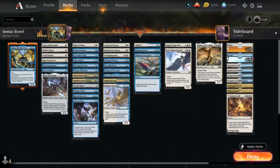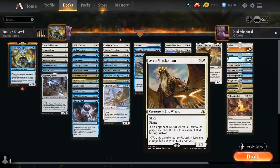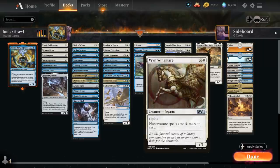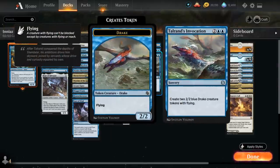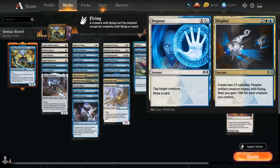At first I had more Hatebear-style creatures in the deck, like Hushbringer at two mana, and Aven Mindcensor and Vryn Wingmare at three, but there were a few non-bos in the deck — we had creatures with ETB effects for Hushbringer, and cards like Depose/Deploy and Tolarian Invocation which were non-bos with Vryn Wingmare. At four mana, Invocation and Depose/Deploy are excellent since they make two creatures for just one card, which is very synergistic with Ineas.